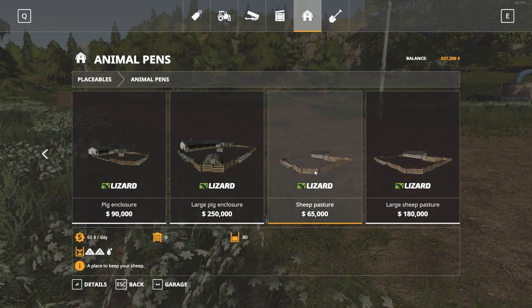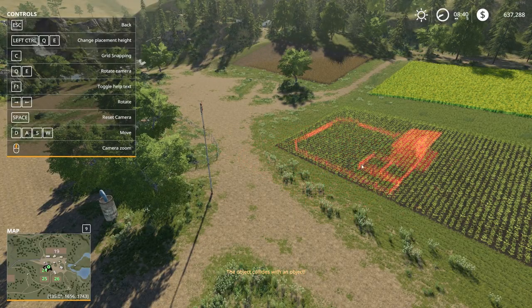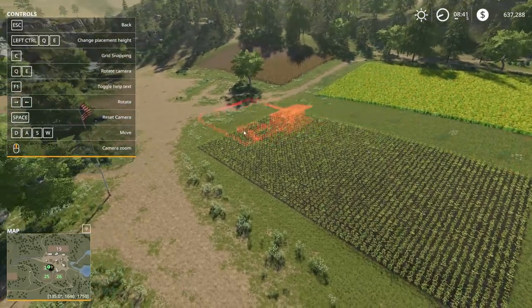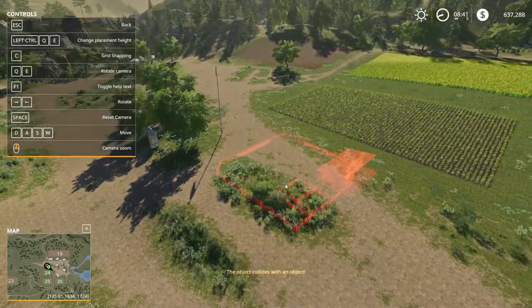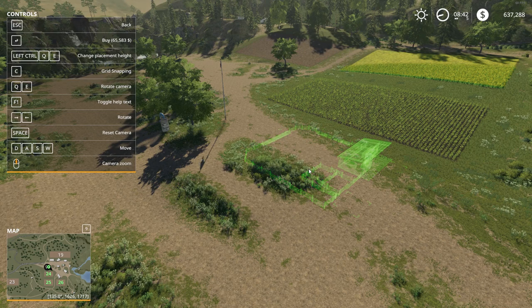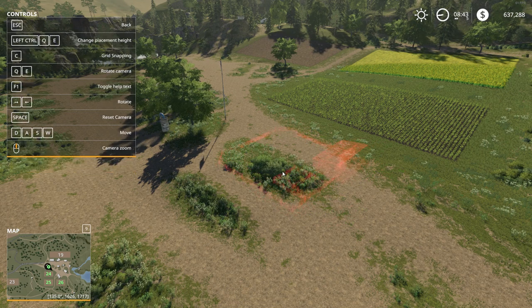I would say start off small, see if you like it — it's much easier to sell if you end up not liking it. It's going to give us the option to place this. I don't want to place it in our cotton field. Up on the hill there are going to be some problems, we'd have to do some terraforming. Here's a nice flat spot. If you look at the hologram, we've got a few different locations: one is where the wool is going to appear, one is where you go to buy the animals, and the others are the food and water troughs.